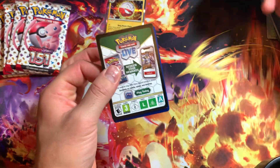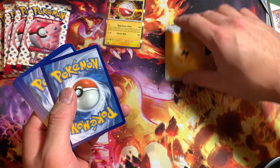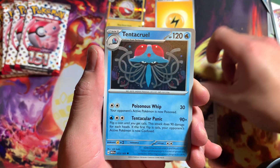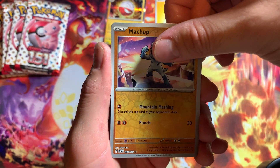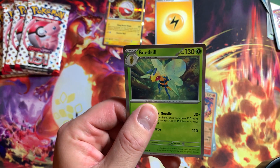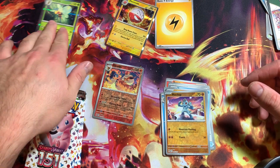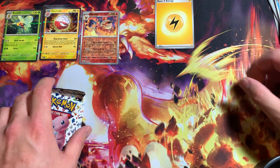On to our next pack, getting right into it. We got Squirtle, going with the water energy, got an electric too. We got Ponyta, Pikachu — nice, good to see different cards. Got Farfetch'd, Old Amber — first time pulling that one. Got Tentacruel, Wartortle, Marowak reverse holo, and Flareon reverse holo. Nice, got a Beedrill — not bad, not bad. Two packs in, got the reverse holo Flareon.